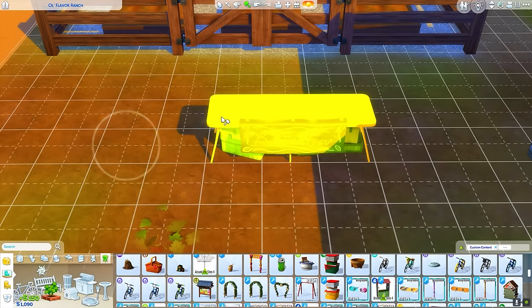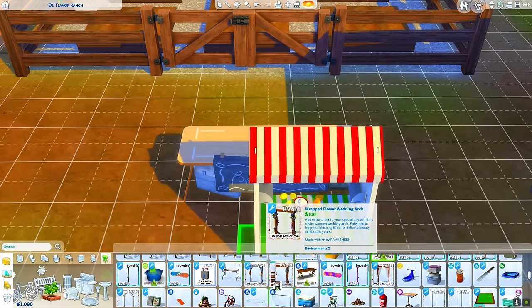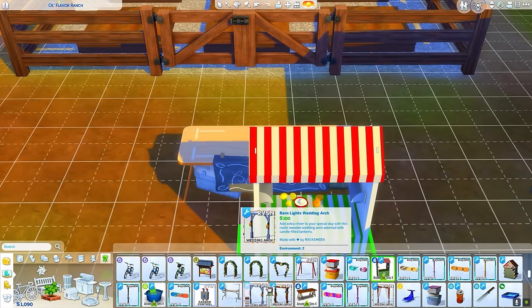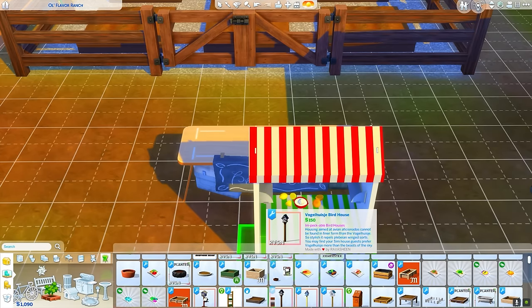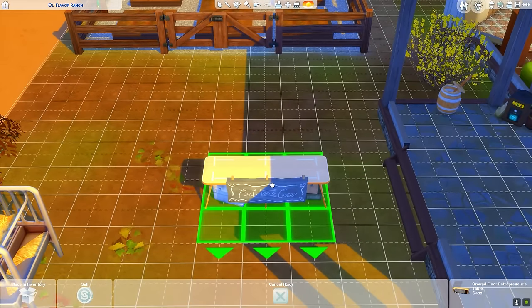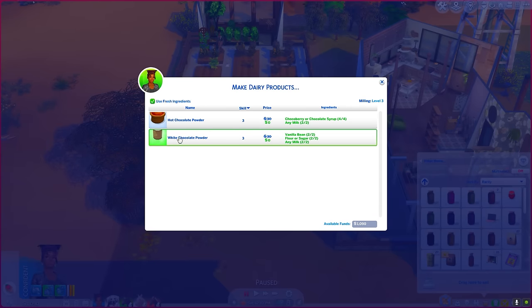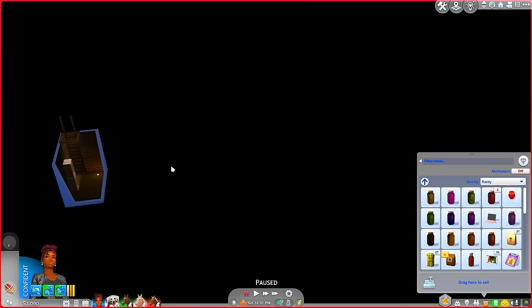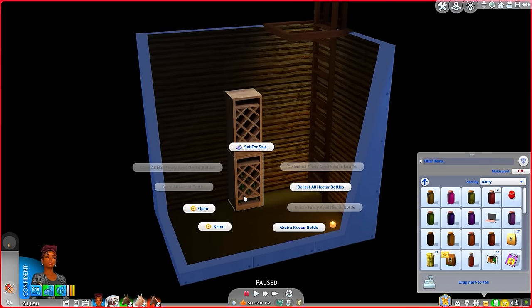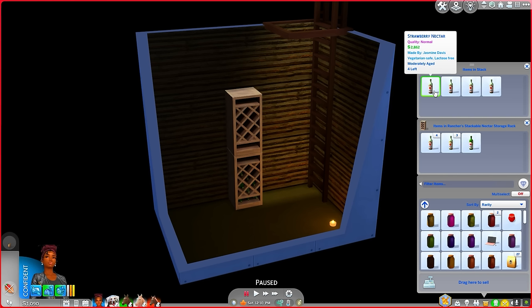We also have the one from City Living with produce on it, but I don't really like that one. We have the one from Jungle Adventures. I think I'm gonna go with the Eco Lifestyle one — it has different swatches. Oh, I love the chalkboard one! Let's do the chalkboard one. Before we leave: I want to make one of these dairy products to sell — probably white chocolate powder. And I want to take whatever nectar we have and sell that at the market too. This is Jasmine testing the waters to see if she has a market.